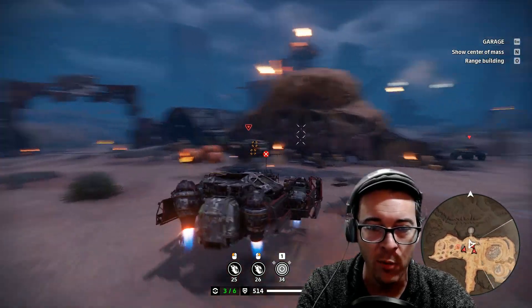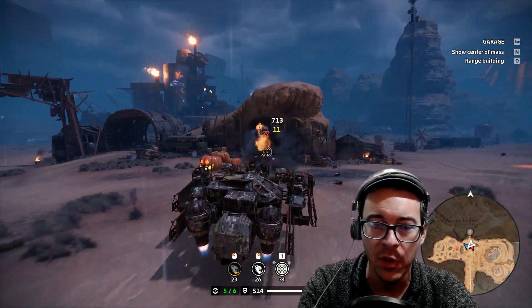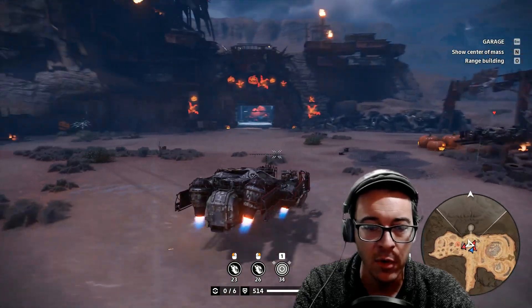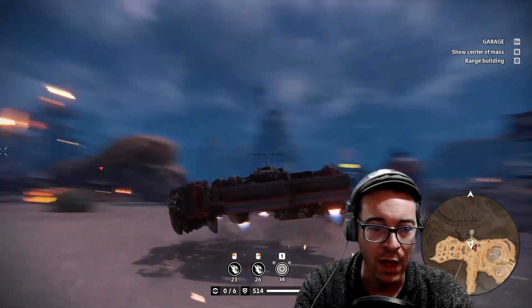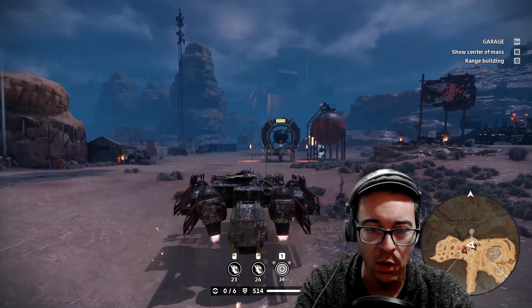Hovers are way more reactive, way quicker now. Also you'll notice lots more things popping up in the user interface — explosions are different, lots more notifications for destroying parts. Some people hate it, some people love it. And of course the graphics are much different now. But you can see right now, look — with the camera angle at 0.8, this is pretty drivable.